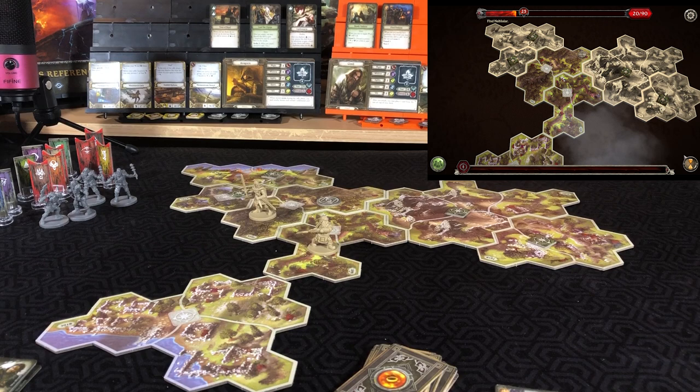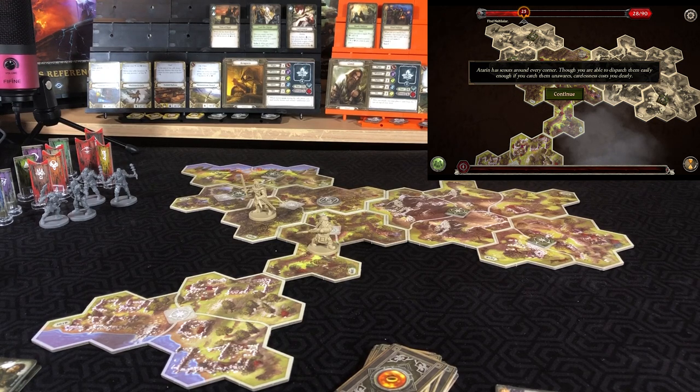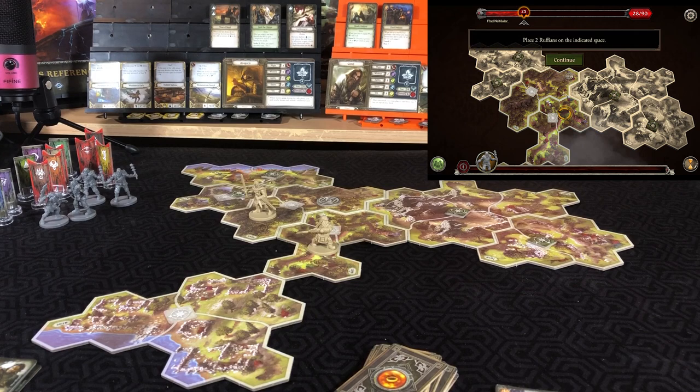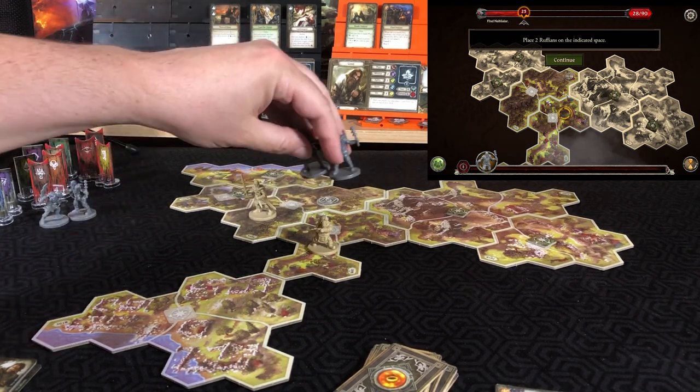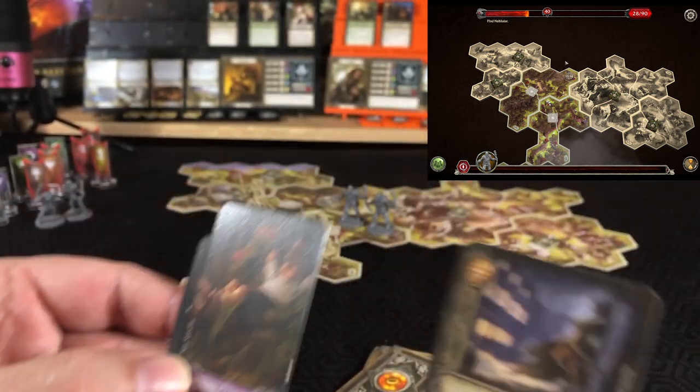That was a move and search action, so our action phase is complete. Into the shadow phase — threat increases by eight. Adoran has scouts around every corner; careless costs you dearly. Place two ruffians. Rally phase — heroes reset their deck and scout two. They are still nearby so they will scout three. Followed and Lazy go to the bottom of the deck; prep Strider.